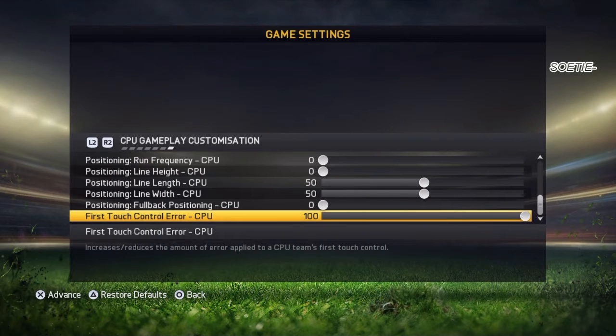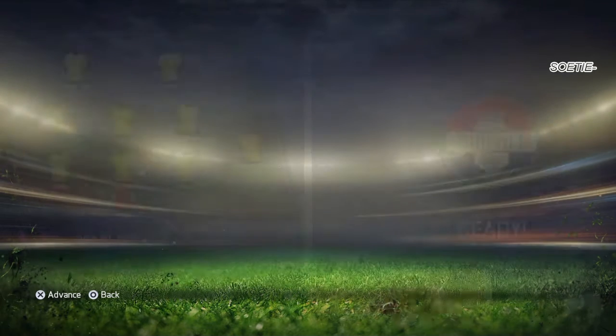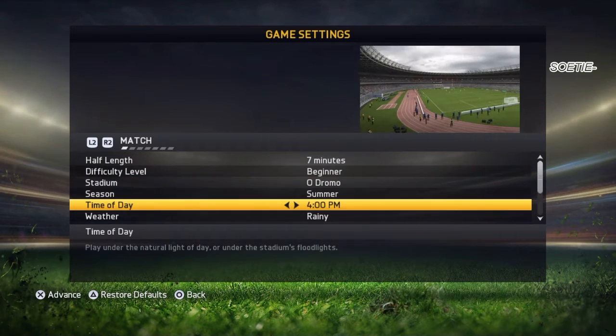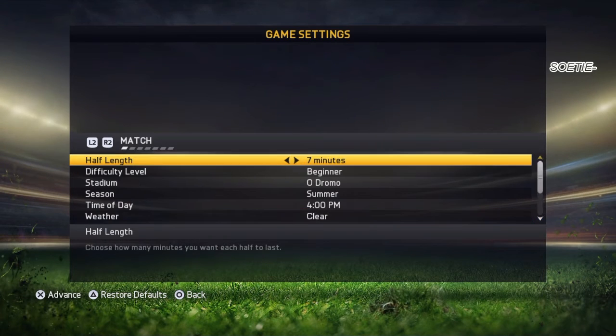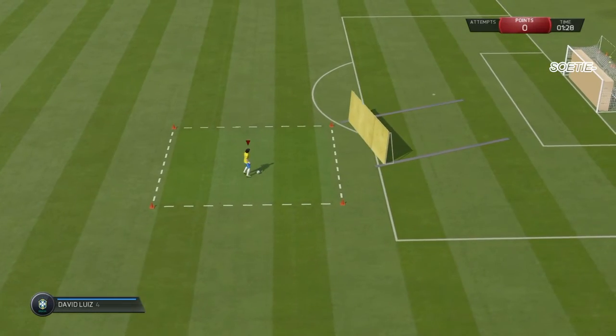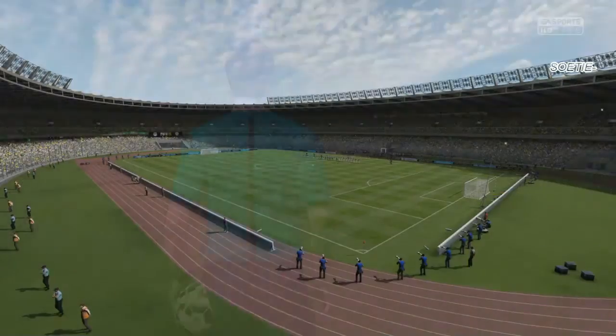You can also set the full back position to zero so they won't bother you either. Set the first touch control error to a hundred so they take terrible first touches, and you're gonna have the ball the entire match for sure. You can even set the difficulty level to beginner. Put the weather on clear. The important thing is that you can actually try all skill moves in an actual match — not in the arena, but in a real match.